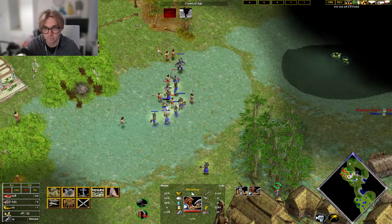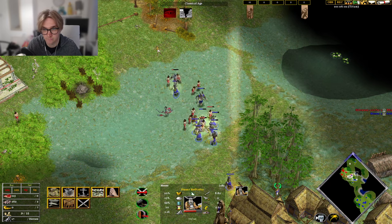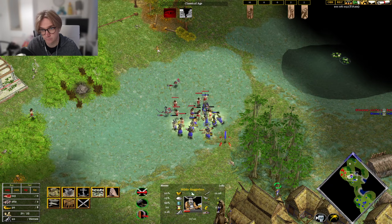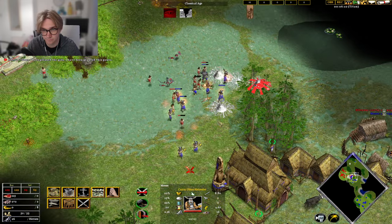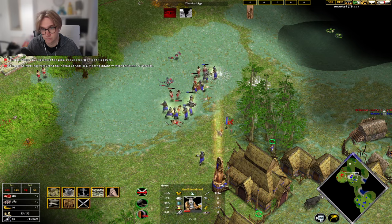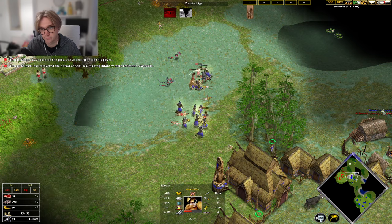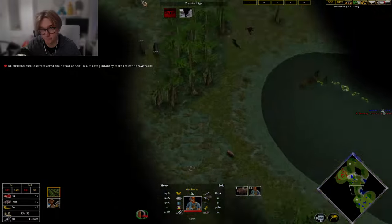Micro: the AI are quite slow to micro their units in comparison to players online, so if you have a low HP unit they'll want to target it, but if you pull back this unit they'll still chase it for a few seconds before they retarget onto another unit. Using this in fights can be massive, and you can take down their more powerful units with your own. It's also really great practice for micro, because you don't have the annoying lag that you sometimes have online.